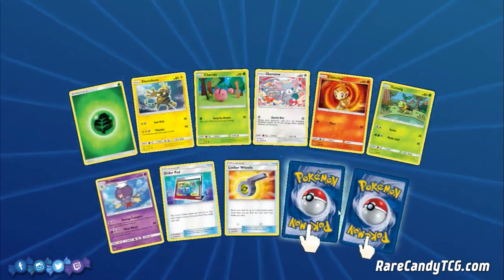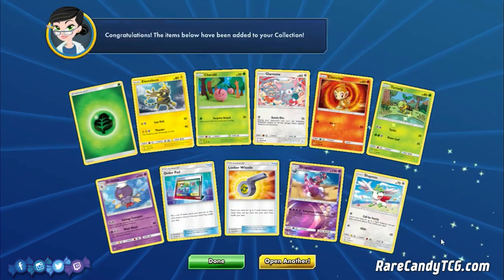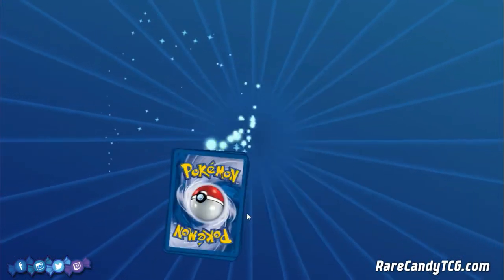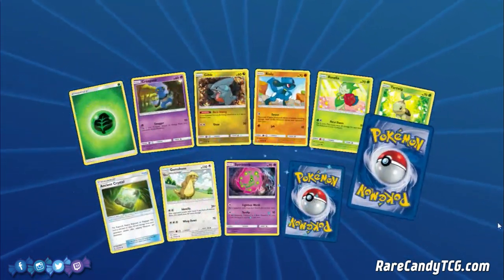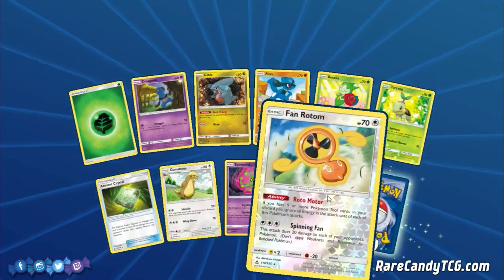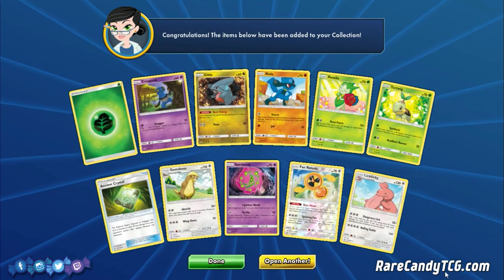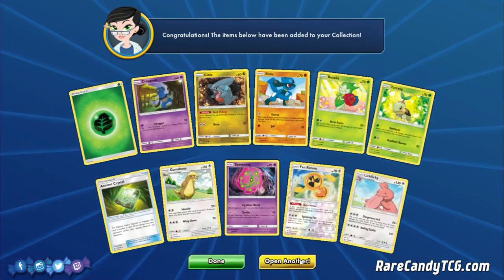We got a Reverse Rare — Drapion — not too exciting. And Shaymin — equally pretty mediocre. Actually, that's probably not fair: Shaymin is probably a better card than Drapion since it has a half-decent first attack. We have our Fan Rotom now and another Lickitung. We need to stop pulling these and start pulling some Empoleons — that's what we need to do.